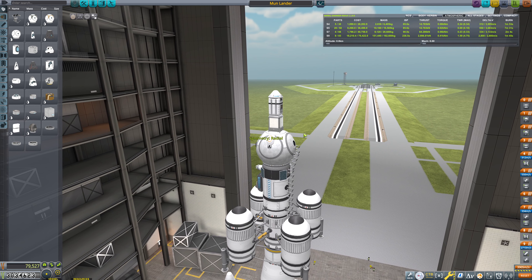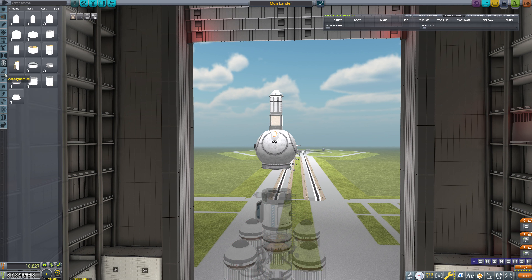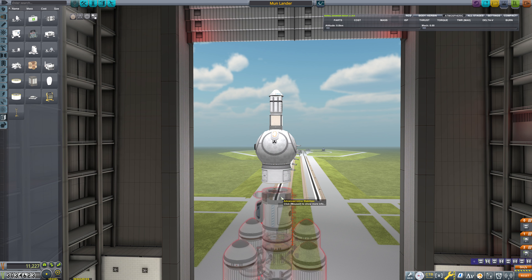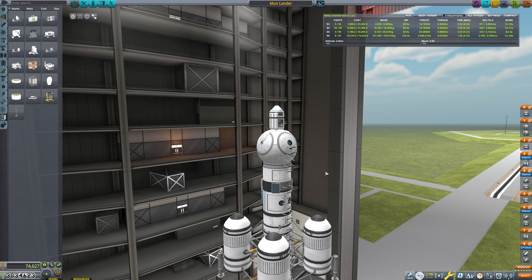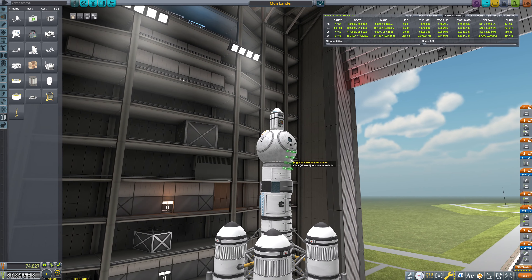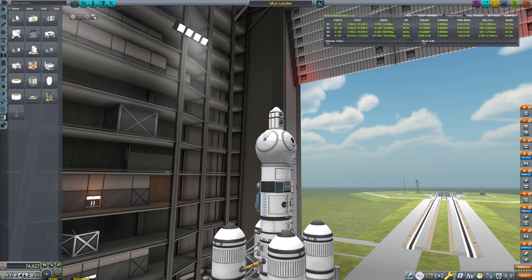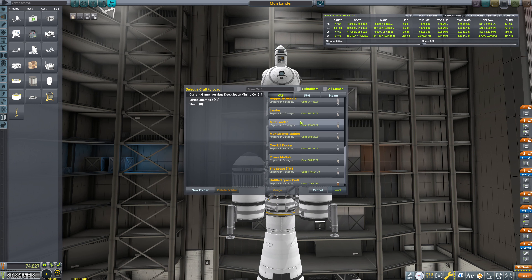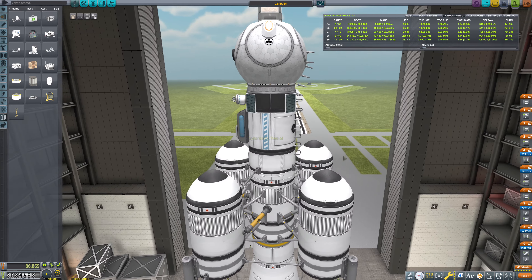For that to happen we would need to alter this design a little bit. Actually, this is the Moonlander — let's not continue this for the moment, because we want the lander, not the Moonlander. This is the updated version. There we go, and we're going to update this version a little bit further.